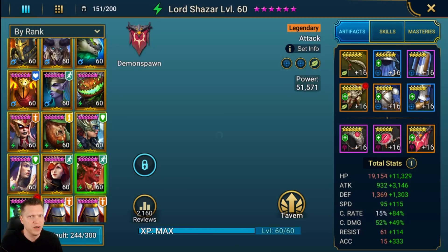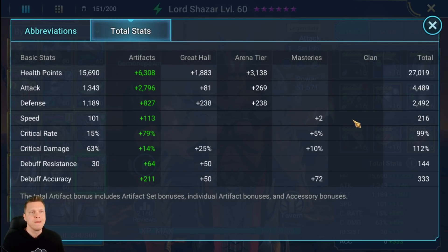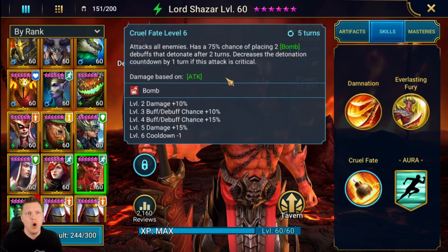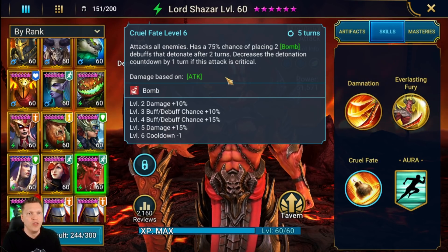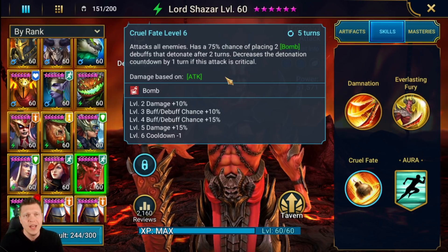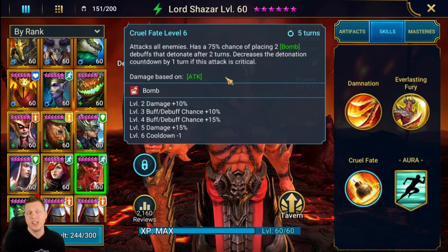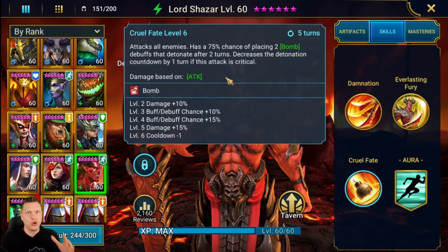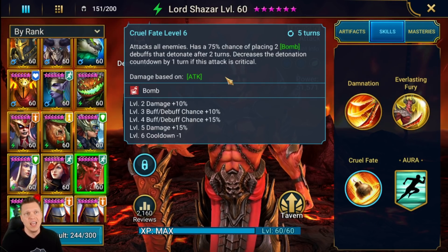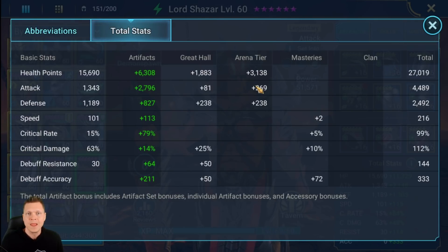Speed in the arena is one of the best auras in the game, and Lord Shazar has the number one arena speed aura in Raid Shadow Legends. Let's pull up my Lord Shazar — Spirit affinity. He needs really good speed and really good accuracy. He needs 100% crit rate because with the Cruel Fate ability, we want to place bombs and then crit to lower the detonation period from two turns to one turn.